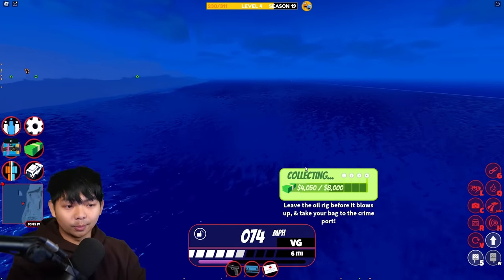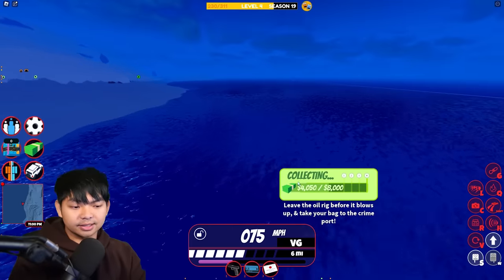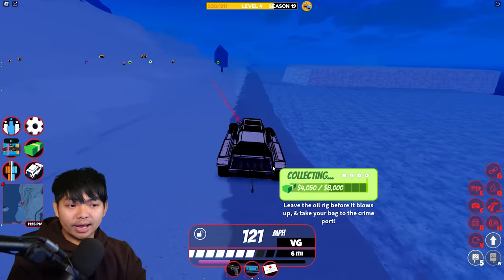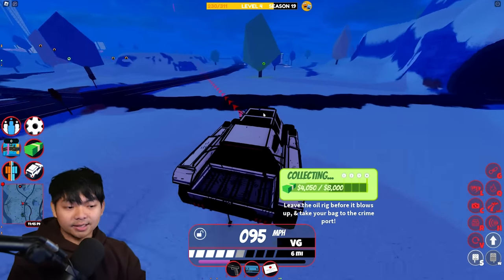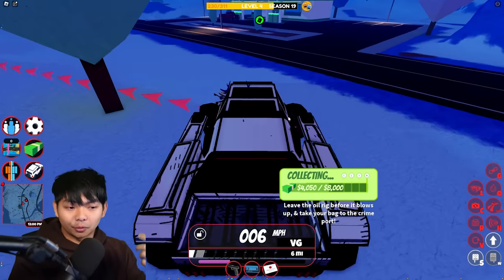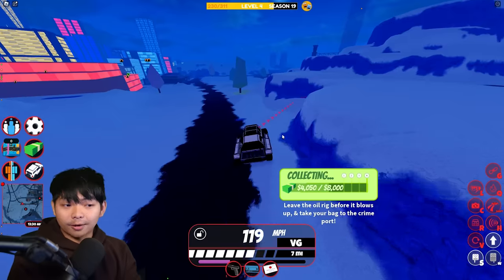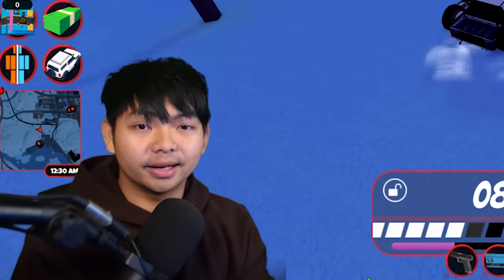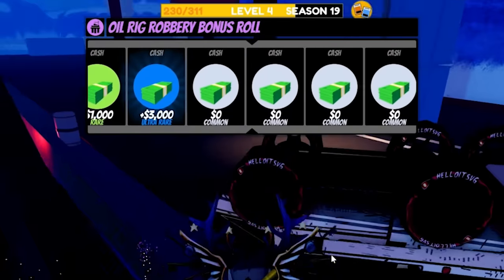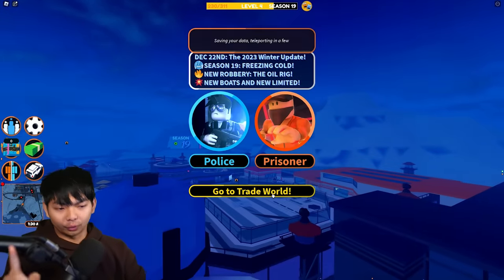Underwater in Jailbreak, this car is gonna go around 75 miles per hour, and it just stops over there. On land, the max speed will be 141. So this vehicle is a must if you guys actually want to play with friends, or if you have a party of six or more people — this would be the best. However, if you guys are trying to get the most cash inside of Jailbreak and getting the fastest money, this isn't built for that. We got another $1,000 here, which is pretty cool.